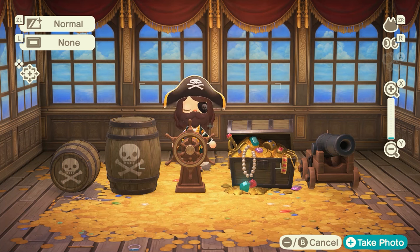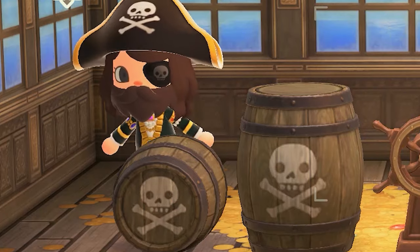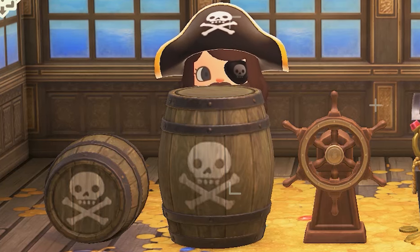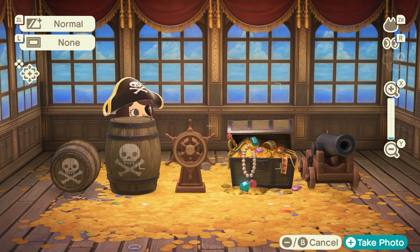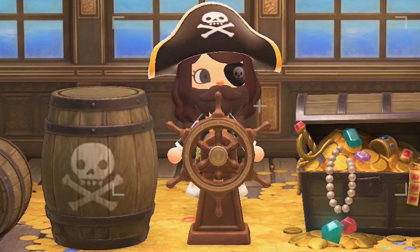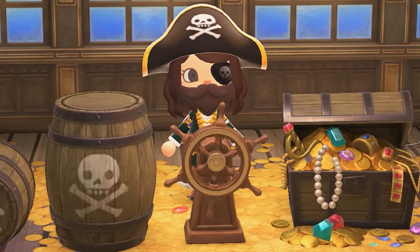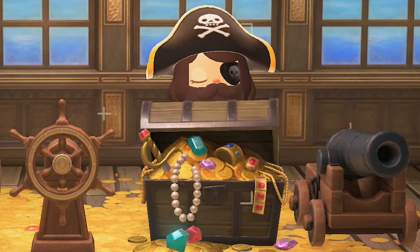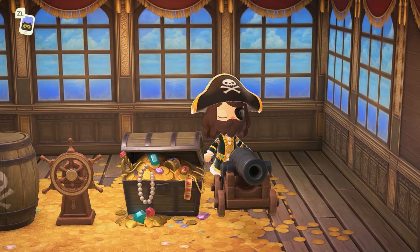Here are the furniture items — just the items that you can actually place. We have a sideways pirate barrel, a standing pirate barrel, and you can put items on top of the barrel. We also have the pirate ship helm, which you can interact with, the pirate treasure chest, and then of course the cannon.